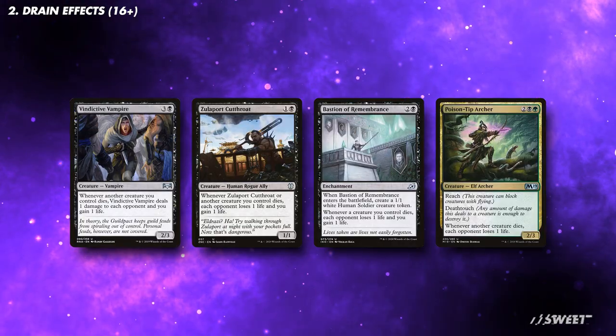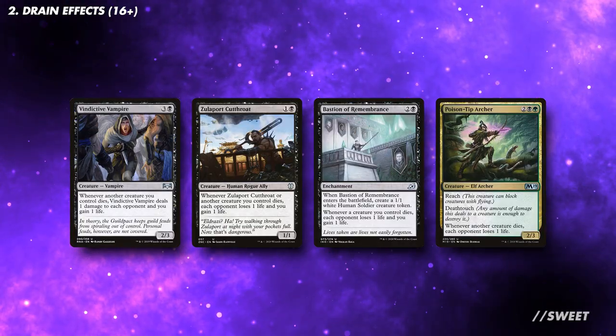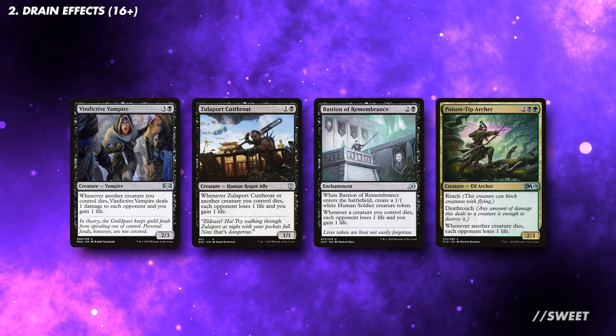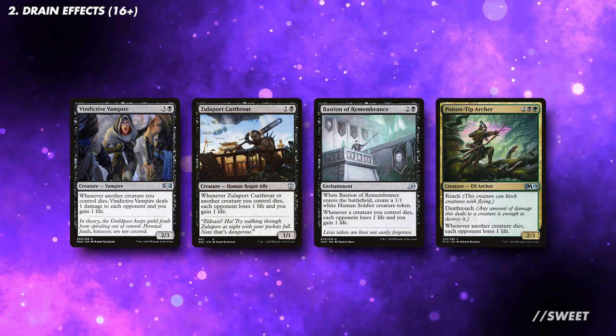A lot of things will be dying with this deck. These drain creatures will serve as a win condition, and will help us trigger our commander without having to attack. Across all these categories, you want at least 16 of these effects. Some will spill over into other categories as well.